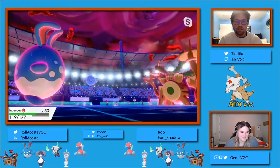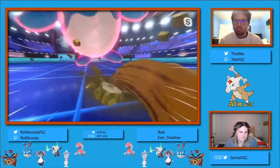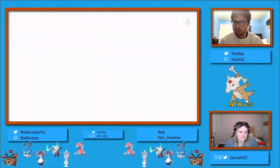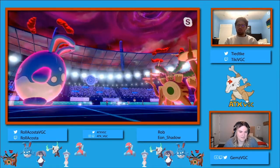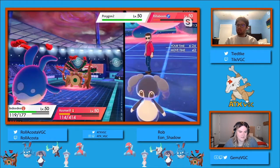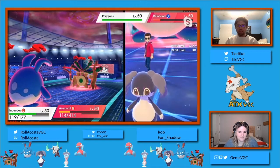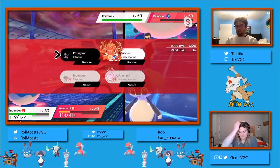Interestingly, based on that damage from the Steel Spike, I believe a Starfall would have KO'd that Max Rillaboom. So it was an interesting play going for the Steel Spike, maybe getting a little bit greedy hoping it didn't Dynamax at this point. Or maybe just realizing the defense boost is also super helpful.